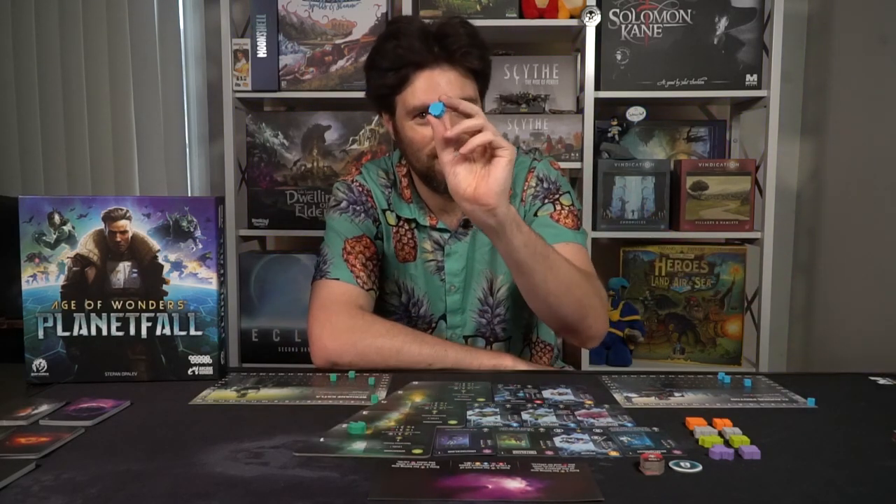Pick a first player by looking at who is number one on the track — they'll start the game off. Planetfall is played over seven rounds, and in each round there are five phases. When you first start the main round, you'll ignore the first two phases and proceed from there. After the first planet slash round, you proceed with all five phases for the rest of the game, except at the very last round where you'll ignore the final phase.